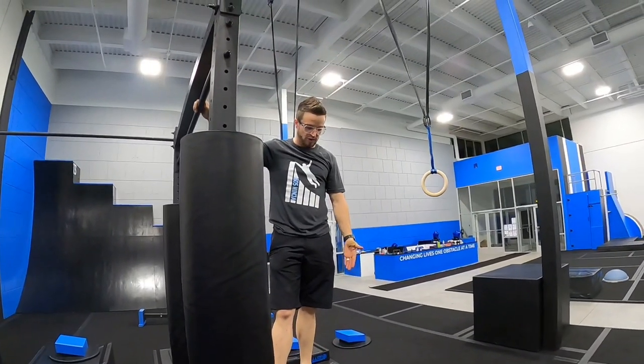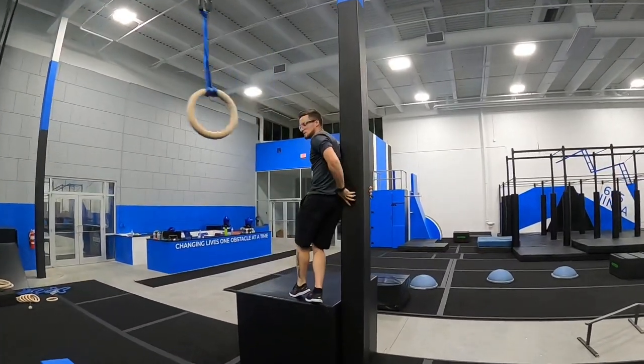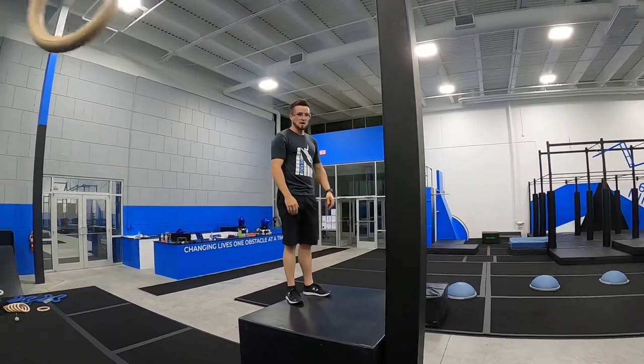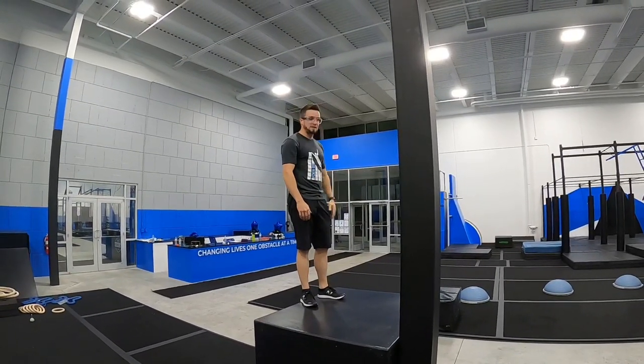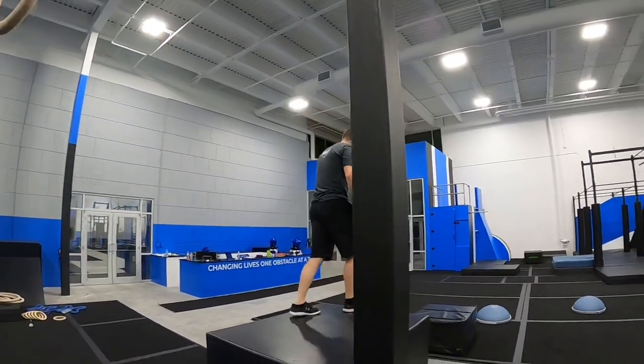Next obstacle: the Ring Swing. This is the start — you're allowed just this ring and this post to get to the finish, which is this block right here. On to the Bouncy Balls: this is the start. You cannot use this grey floor — you must jump across.